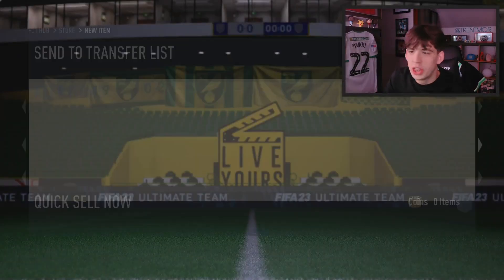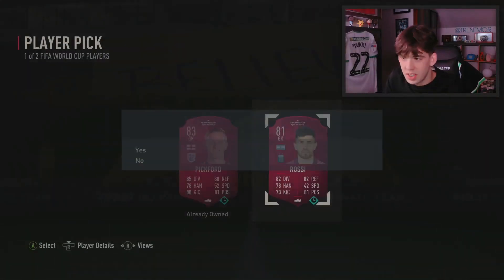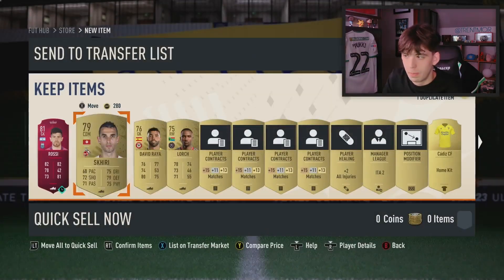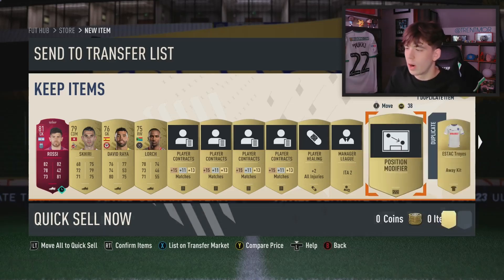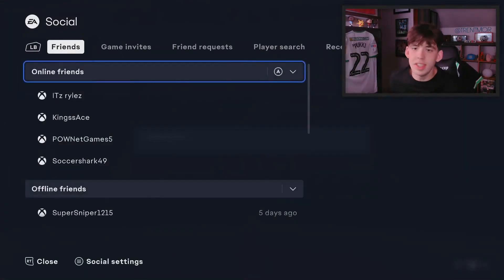A tradable gold pack. Thanks EA — appreciate that non-rare gold, really do. Oh, there's a World Cup pick. Rossi! Brilliant. I've always wanted that Rossi card. 700 coins. We love to see 700 coins.